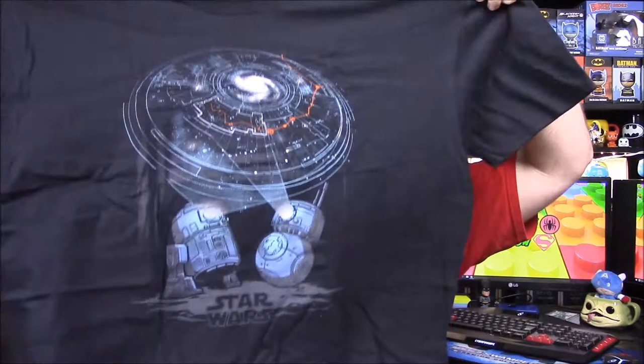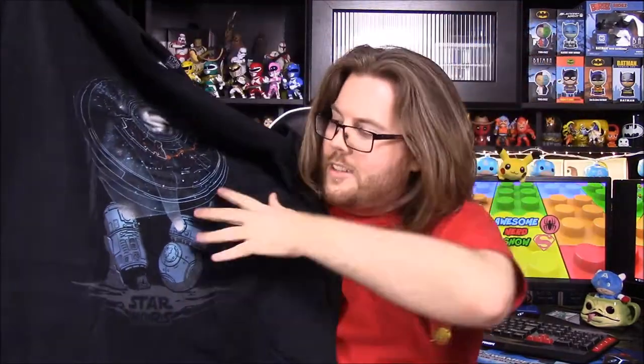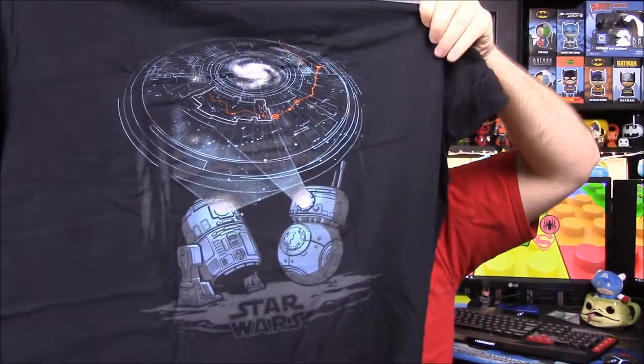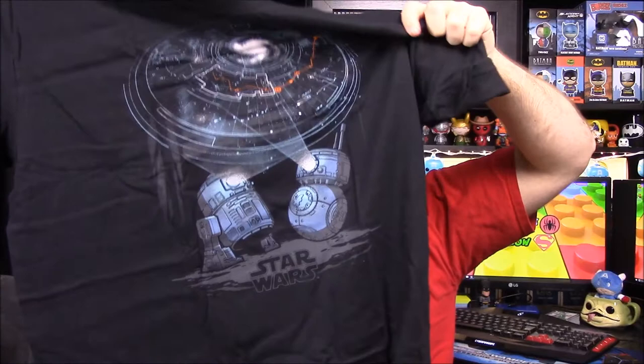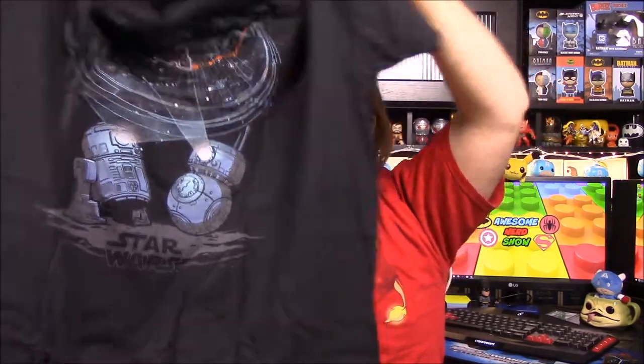We have a shirt here, and of course everything in this box has droids on it. It looks like it's from The Force Awakens — it's the little map that R2 and BB-8 put together to show the location of Luke. I really like that shirt. The colors don't stand out very well, and I can't tell if it's black or dark blue, but that's a really cool picture.